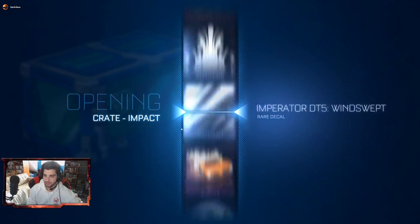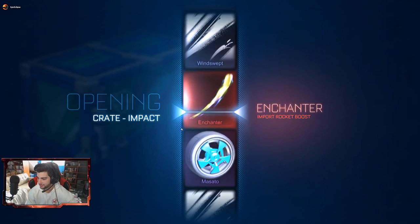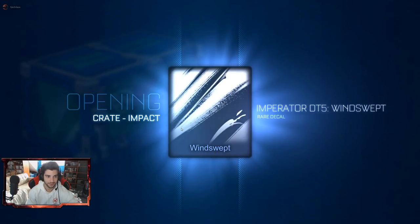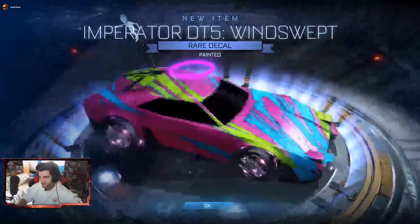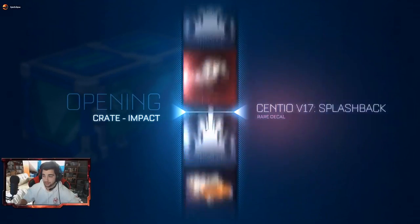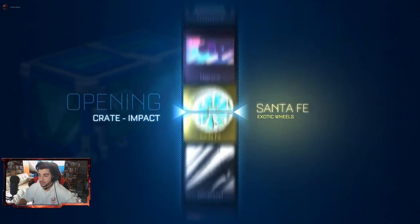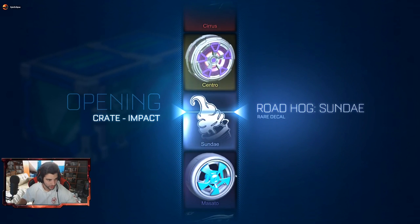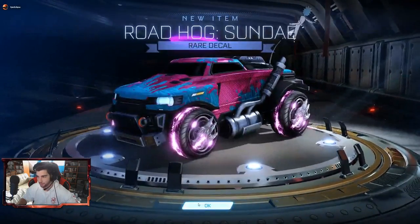If they would have put that with the Halloween items I would have been like okay yeah that looks good, but nope — it's in this crate. Maybe it was from the Halloween items and they just chucked it in here. Got another Imperator decal painted — this time lime green — and we are halfway through, which is nice. Hopefully on the tail end of the video we get some more luck. We've only passed by like two universals on this goal list, or at least that I've noticed — I might have missed one or two.